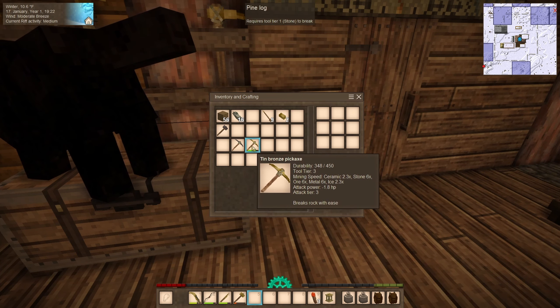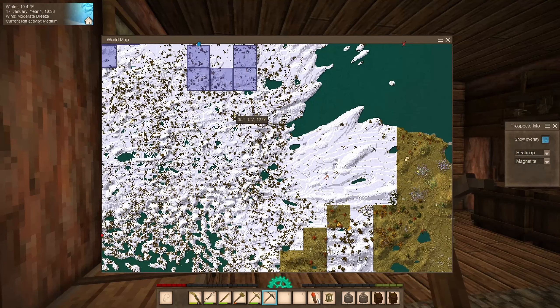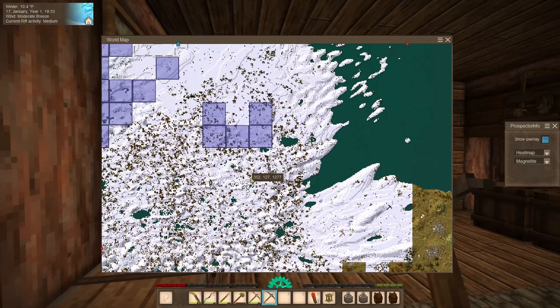I should use up what's left of the tin bronze first. In the morning we're going to go over to where we found some meteoric iron and mine that up — we can't do anything with it yet, but we can at least collect it. I know there was another meteoric iron vein somewhere but because of all the snow I can't see the marker I used, so that may have to wait till spring.